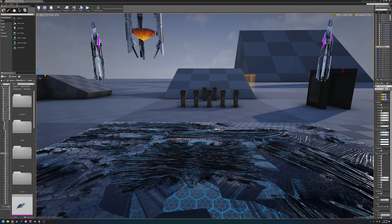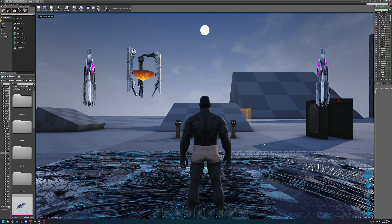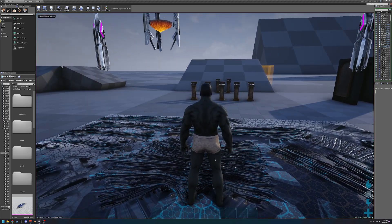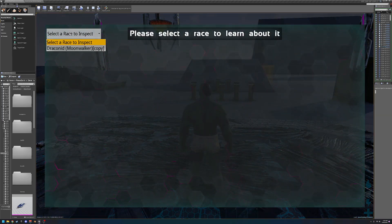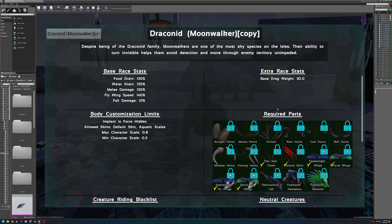The admin has a setting they can configure so that when you spawn in, you'll have an option to customize your character — and this is for the first time — and then it'll make you select your race. This is something that the admin can set up if they so please.